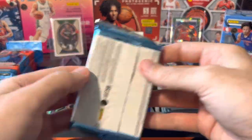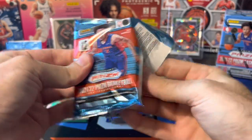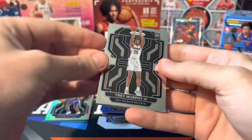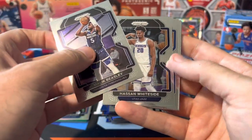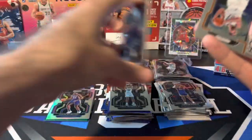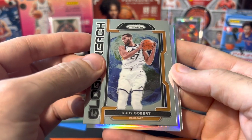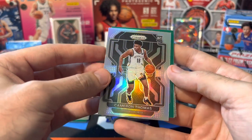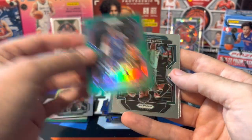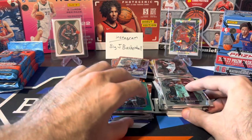Last cello pack before we move to blasters. Trey Murphy, Jordan Poole — not really having a great start to his season — Marbury, Malik Beasley, Hassan Whiteside, Julius Randle, global reach Rudy Gobert. Silver rookie — Brooklyn Nets — Cam Thomas. He's starting to play some more, hopefully he'll get good minutes. Hamidou Diallo on the green, Bridges, Justin Holiday, Tobias Harris. Cellos move into the lead.